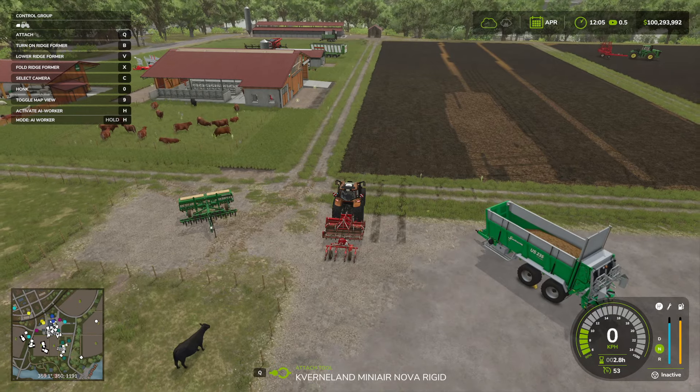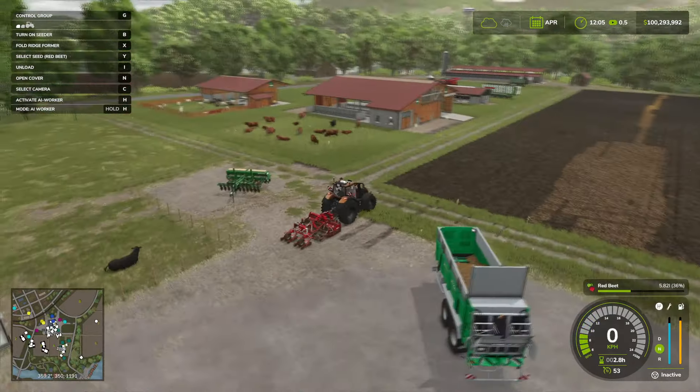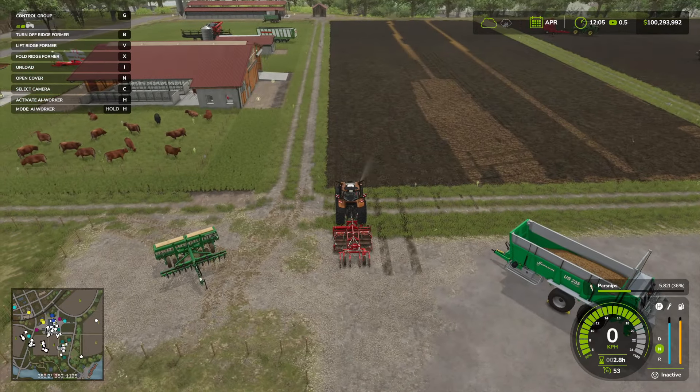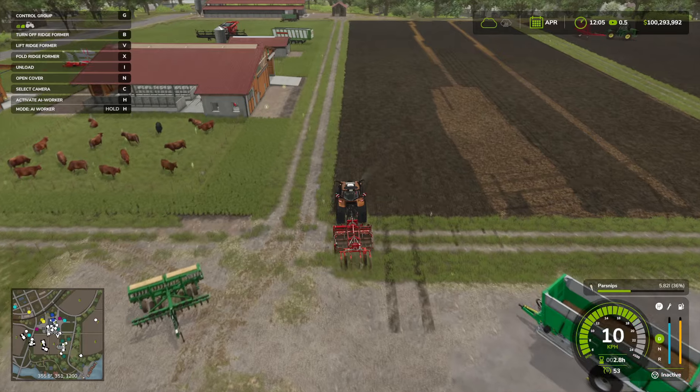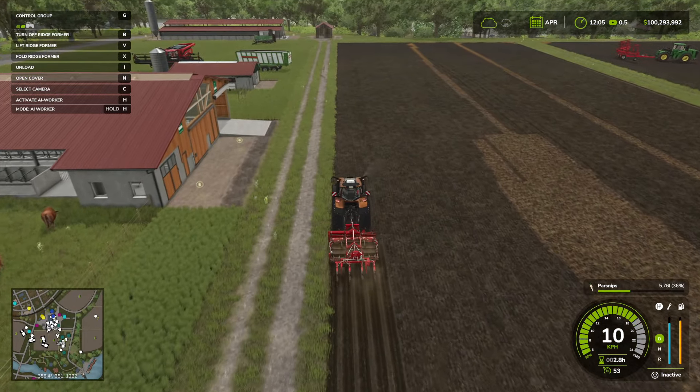It fills up with any random seeds — you can just use regular seeds. Let's lower it with V and go into the second part to attach it. Now we've got two different things in the back and we can control them separately. In the top left-hand corner you can see I'm controlling the back one — it says turn on seeder. Let's turn on the seeder. We've got to have the seeder off to select different crops — we're selecting parsnips. Turn the seeder on, then press G. You can see it's green in the top left. Now turn on the ridge former with B. Both are green so both are on. Drive through and it's going to make a ridge as we go through — now we know it's working and it's planting.